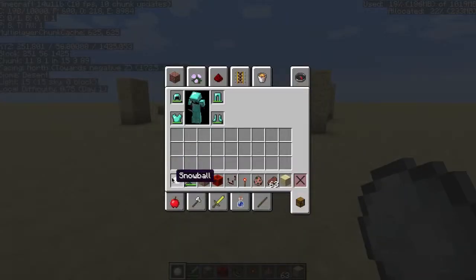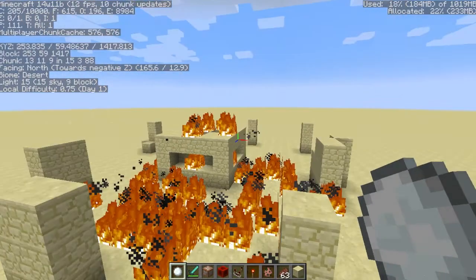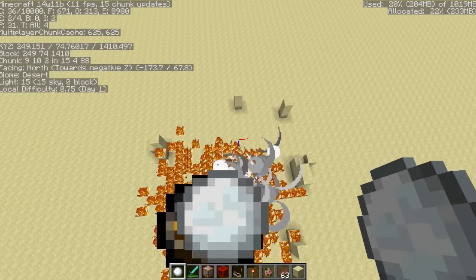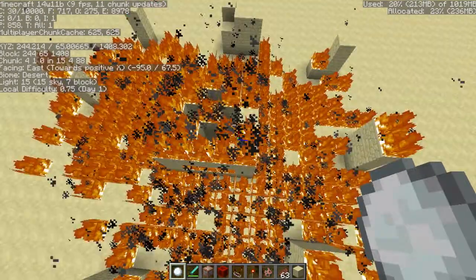I have a snowball in my inventory — this is a normal snowball — and I'm going to throw it. Turn into a fireball, and boom, does an explosion, but it doesn't damage any blocks. So I can throw as many of these as I want. I'm rapidly throwing these — it's fun like crazy. These are all fireballs with explosion power 5, and I'll get into that a little later.